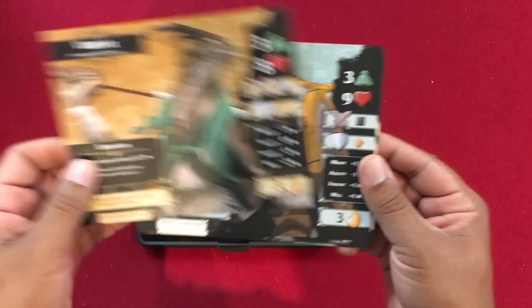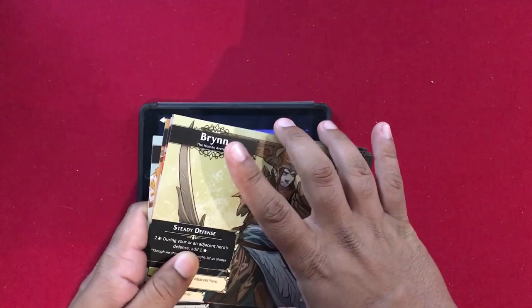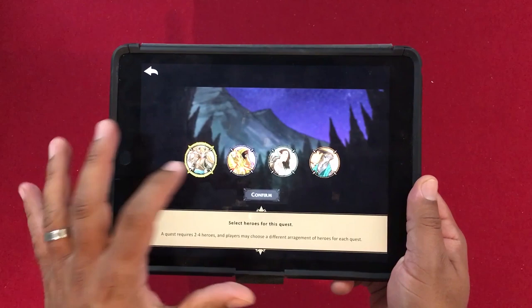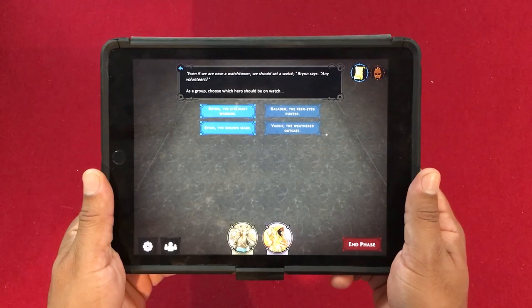We also have Keeley and Chance. These two characters will join your party a little later on — don't worry, they're included for a reason and will join sometime after the first quest. We're going to pick Brynn and Cyrus in the app, hit confirm, and we'll be off to the races.